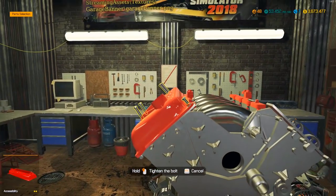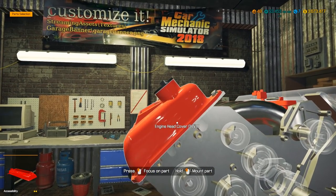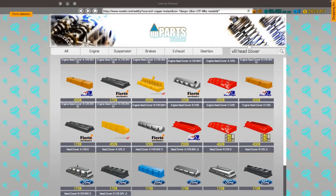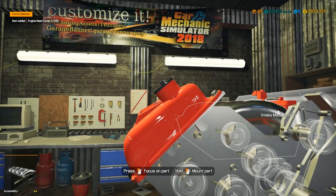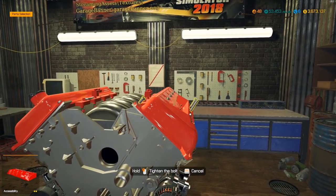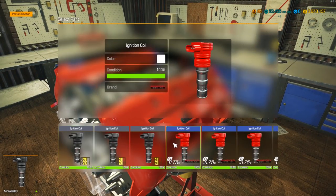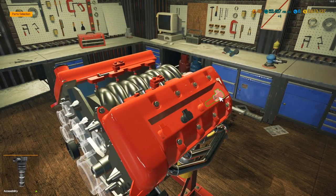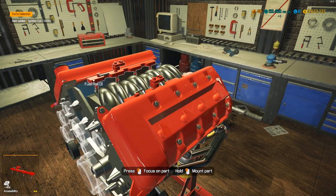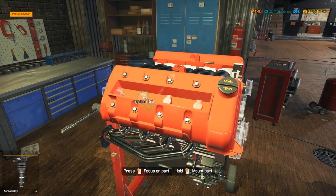We need head cover C left. I think I bought A and B which were wrong. Since this is the four-by-four they switch it up on you - I'll just search V8 head cover. Now that that's on, we can get our ignition coils in. I already got the valve cover, so good on that end.